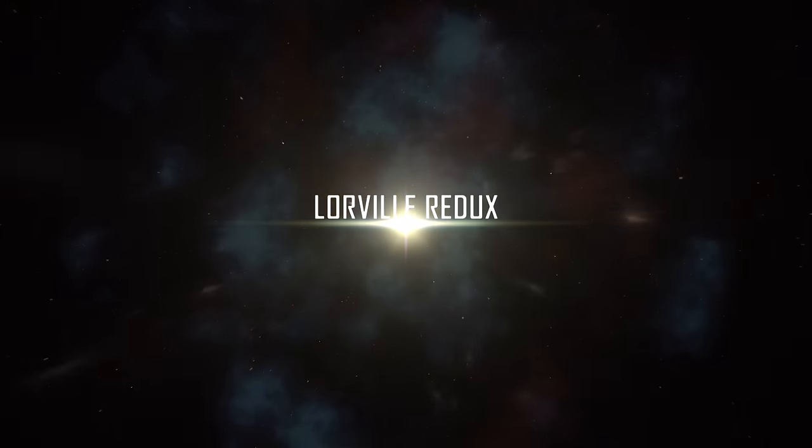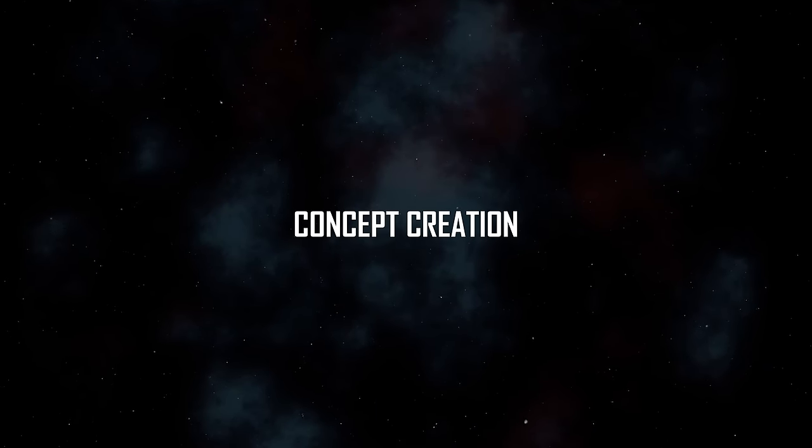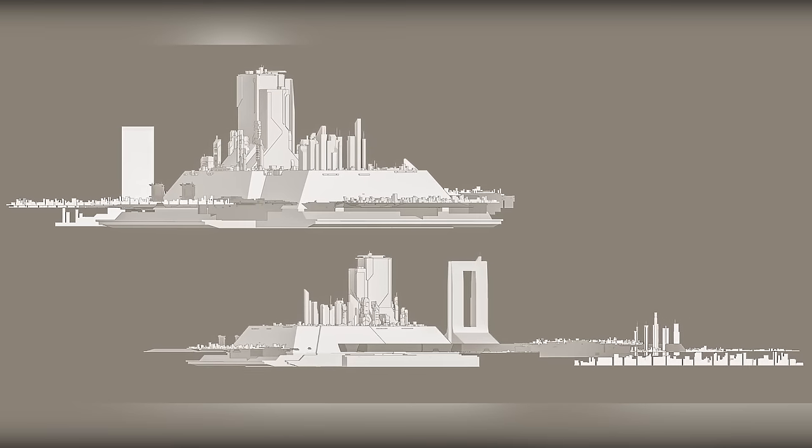To start us off, I'll throw it over to Eric, our principal concept artist, and he can show you some more. Hi, my name is Eric Gagnon, I'm a principal concept artist for Star Citizen and Turbulenz in Montreal, and I'm here to talk about Lawville 2.0. When I started working on the concept initially, I created a variety of black and white sketches exploring different approaches to the city.